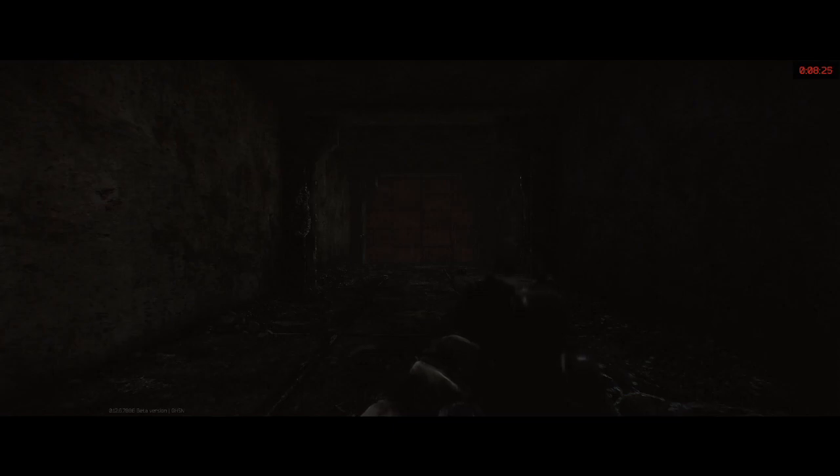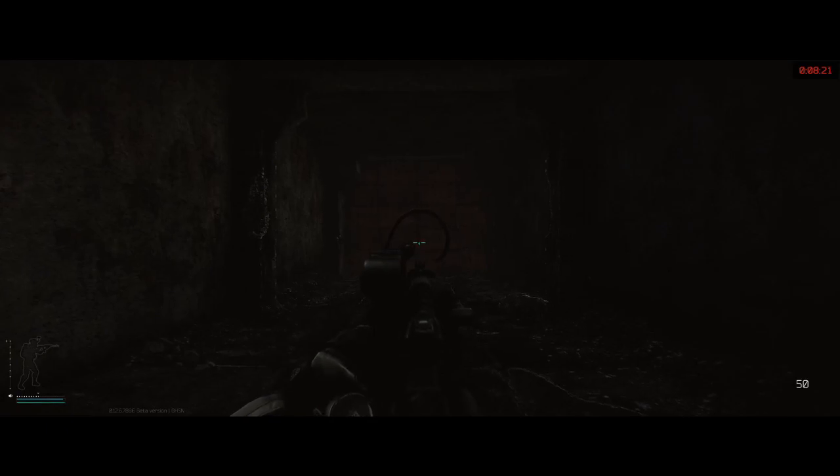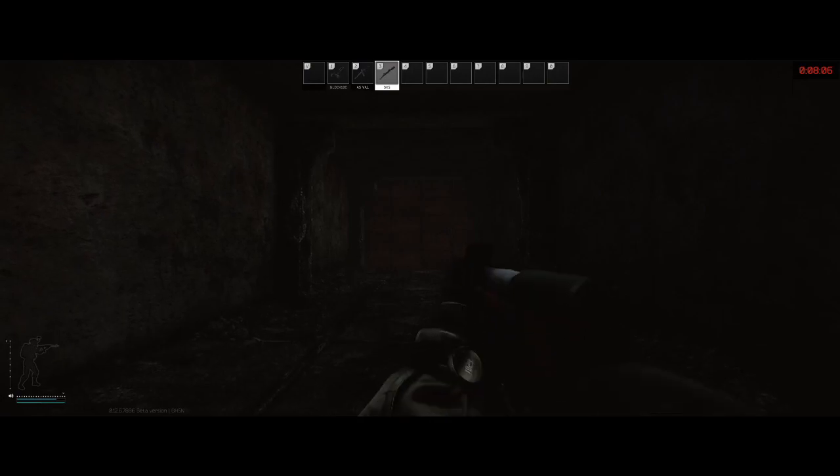If you consider the placement of your optic on your weapon — for this AS Val, my optic is closer to the rear — you can already notice that the sway isn't too bad when I'm strafing, moving forward and backwards, or even just standing still. This changes, however, whenever your optic is closer to the front.